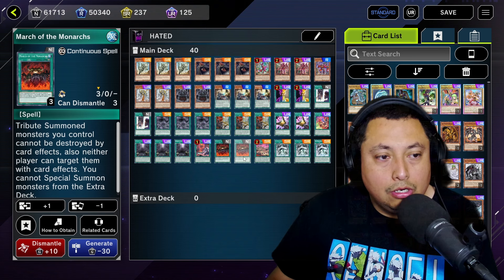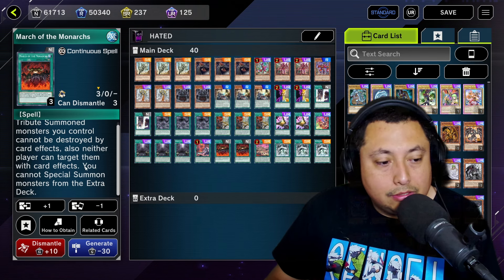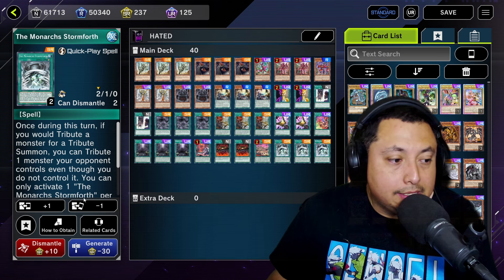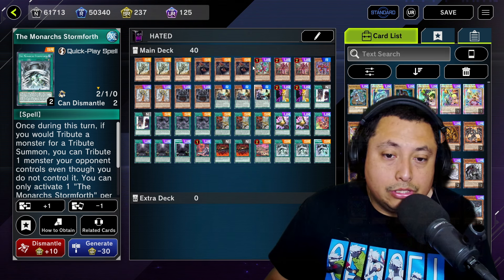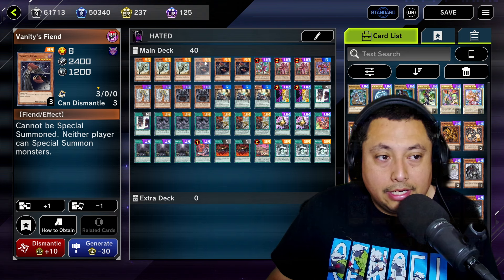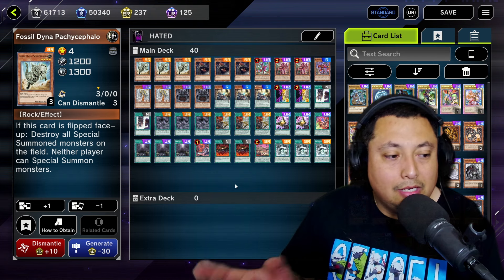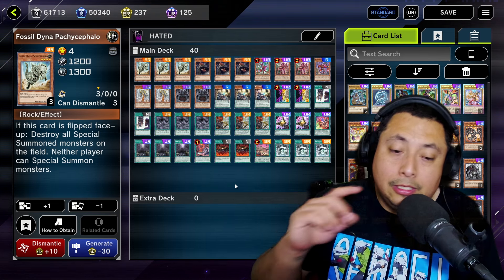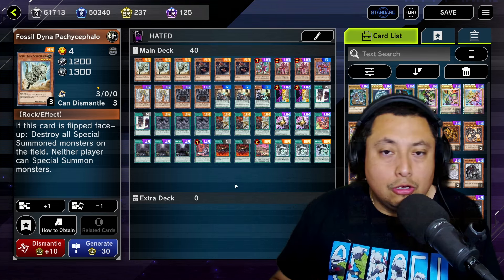Three Domain of the True Monarchs — this card is crazy. One Pressure Planet Rasoth, two March of the Monarchs — this is crazy: your tribute monsters cannot be destroyed by card effects, neither player can target them with card effects, and neither player can special summon monsters from the extra deck. One Cashtier Birth, three Monarch Stormfronts — this basically lets you tribute your opponent's monster to tribute summon your cards. We also changed the deck from what Team Samurai had: we ran three Majesty's Fiends as well. You could run three Majesty's Fiend or three Fossil Dyna depending on your matchup.